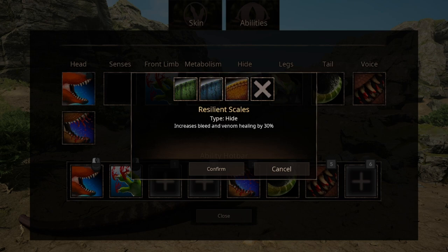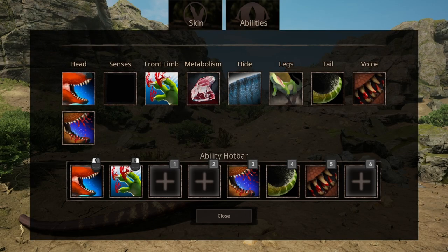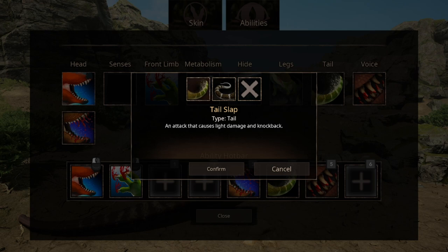For hide, we have three options: Resilience Scale that increases bleed and venom healing by 30%, Doffs Gas that increases armor by 15%, and Lightweight Scales that increases speed at the cost of turning speed. For legs, we have two options: Long Distance Runner that reduces stamina drain by 15%, and Traction that increases turning speed at the cost of stamina regeneration. For tail, we have two options: the normal Tail Slap that causes light damage and knockback, and Steady Tail that increases your turning radius even more so if you stand still.